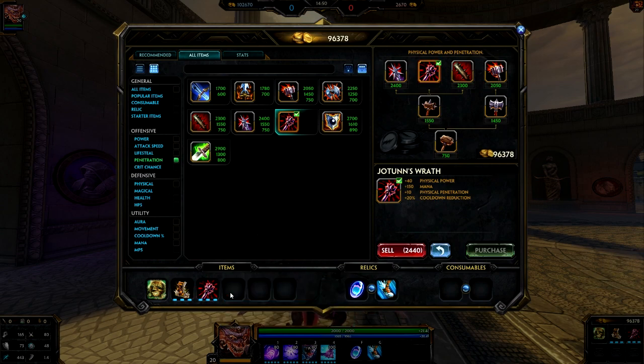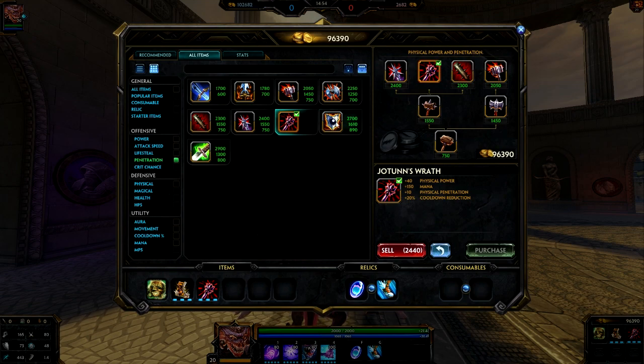From here, we have a few different options after Yohan's Wrath. In this case, I'm mostly going to Void Shield. It's been buffed a lot and then nerfed back down, but I feel like it's still a pretty good item for what it does — a good amount of power and protections. The aura effect kind of adds on to the 10 penetration it already provides. Void Shield's aura is not exactly penetration — it's a physical protection removal from all enemies around you, which can be very helpful.